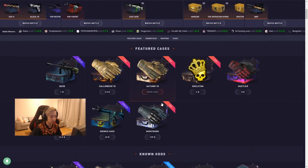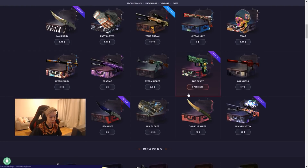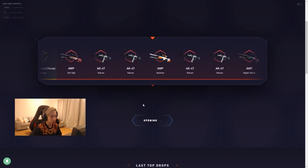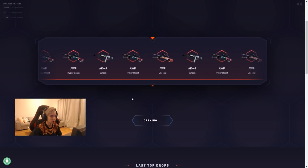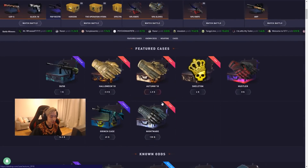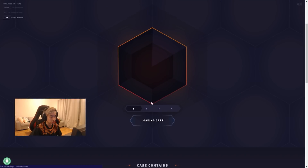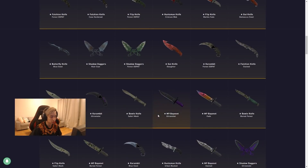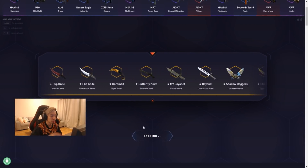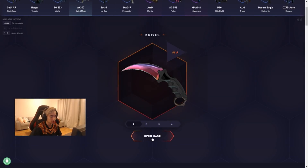Didn't actually make too much profit, but still got a flip knife — a juicy fruity. Oh, I stopped very close. That's pretty good, that's not bad at all. What else we got — we got knives for 55 bucks. Okay, so it's a guaranteed knife in this case, I think. Let's see if I can make some profit — let's try another one.